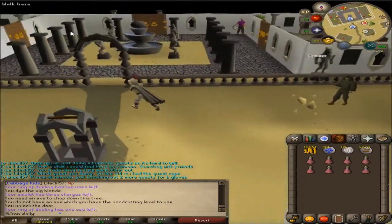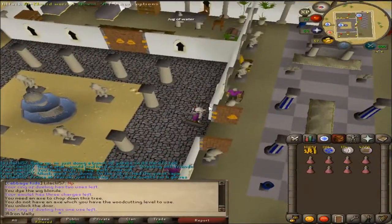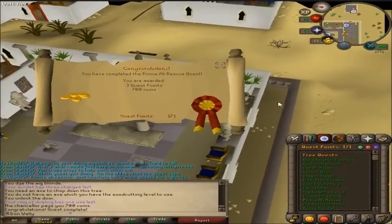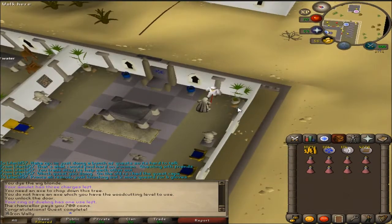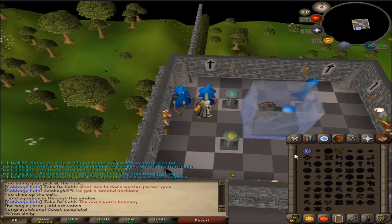Prince Ali Rescue is done. I talked to the wrong person obviously, but it is done, and after this I only need one more quest actually. I'm going to do the Watchtower quest — that gives 4 quest points and it'll put me at 175. I can get my Barrows Gloves. Watchtower quest complete. Made a bunch of mistakes and it took way too long, but there it is — 175 quest points. Let's go do Recipe for Disaster.